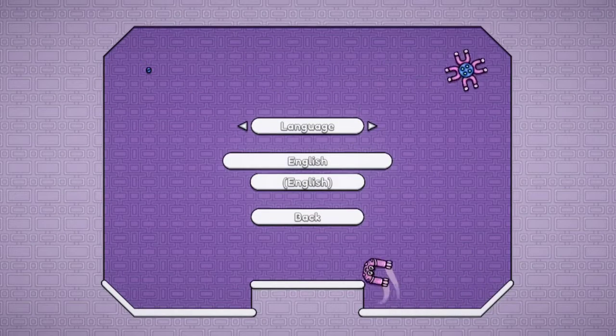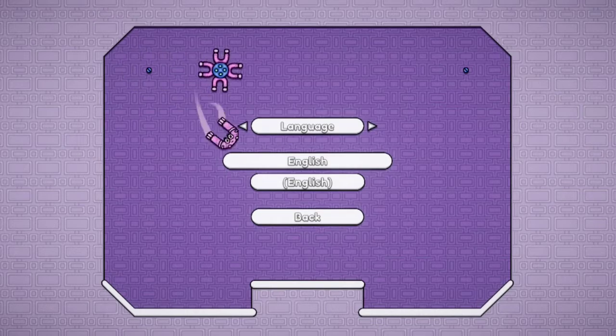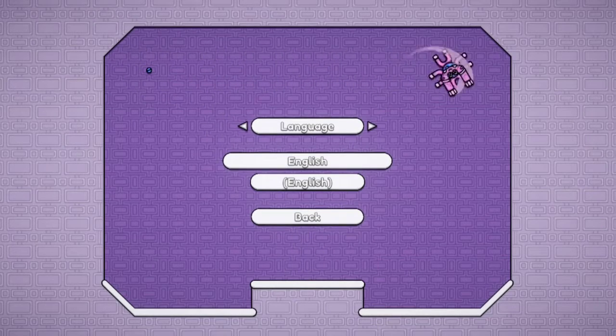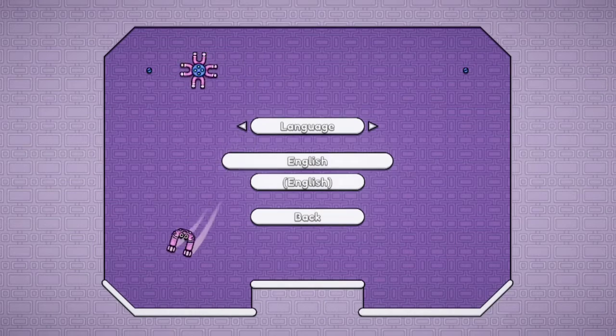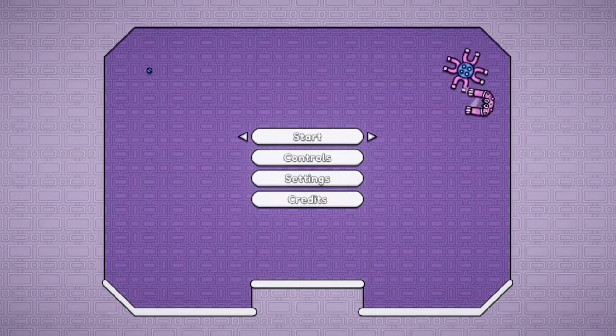Alrighty, here we have Makey Magnet being played on Nintendo Switch, courtesy of DecisionSoft. Interestingly enough, when you start the game, it immediately gets you into options. It doesn't actually get you into the main menu, which I thought was going to be interesting.